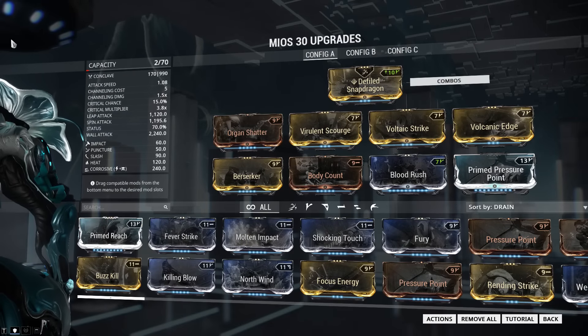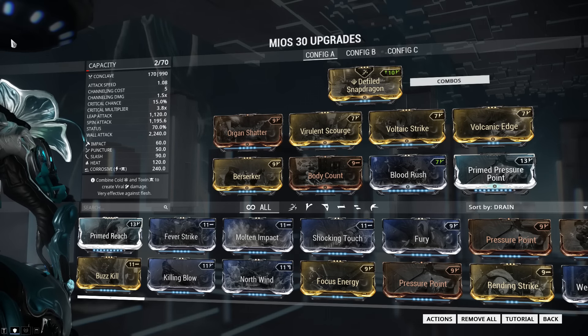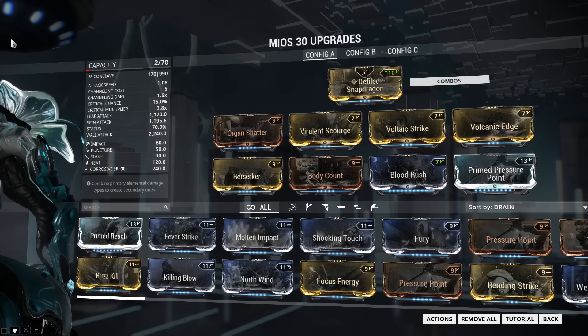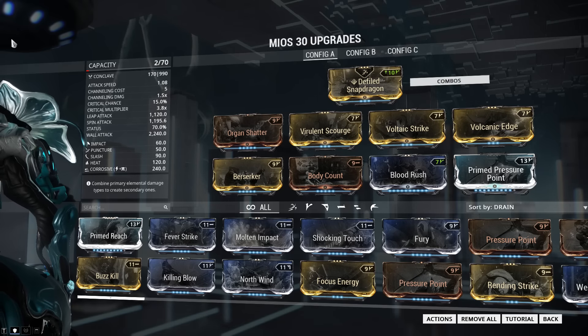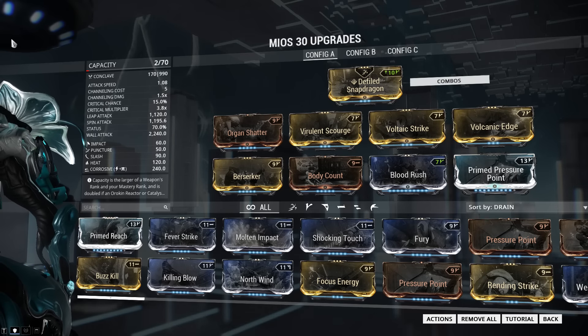As I said earlier, the Mios's stats give you a lot of flexibility in choosing a build. As always, there are a lot of different choices, and the build I've put together is one I've found to be very effective in just about any situation. You don't have to use this build — if you've got one you think is better, then use that. That's the beauty of Warframe. The build I'm using here is one I like to call a hybrid build.